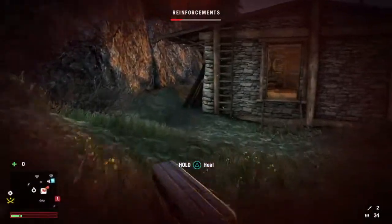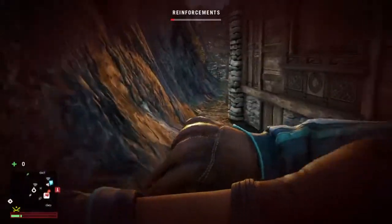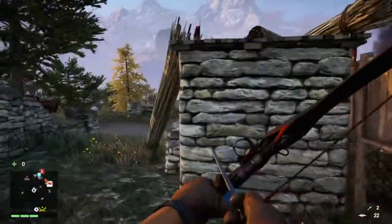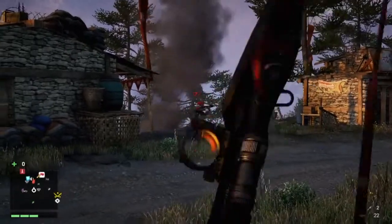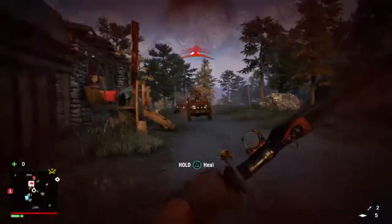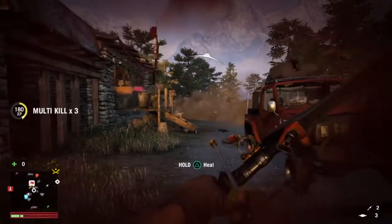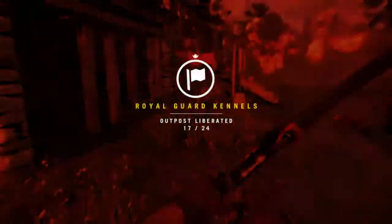Using the sawed-off shotgun as a sidearm — I highly recommend it, it's really nice. I see the trucks coming, switch to explosive arrows: boom, boom, and one more boom. That takes care of them.